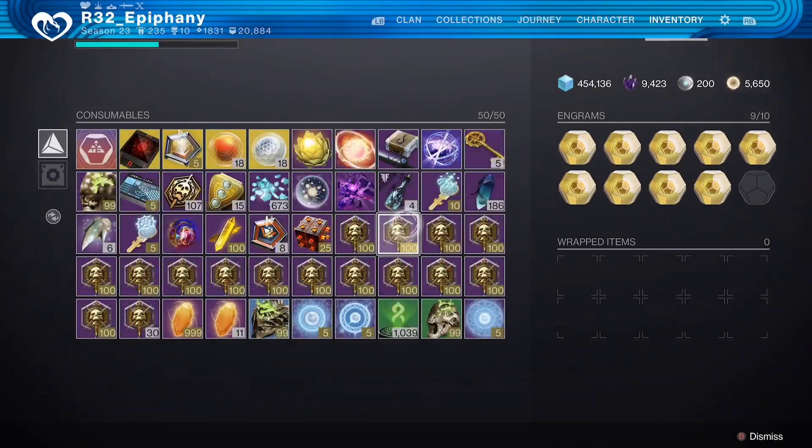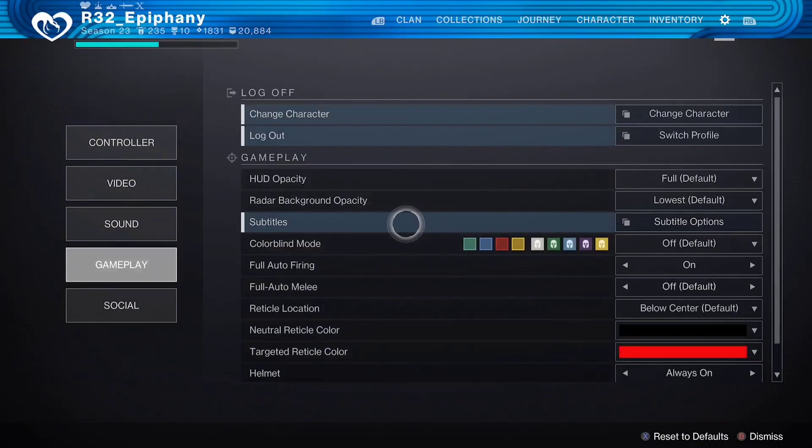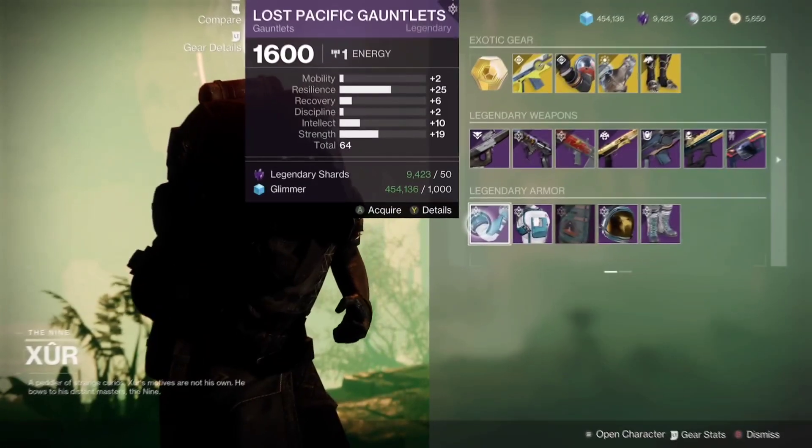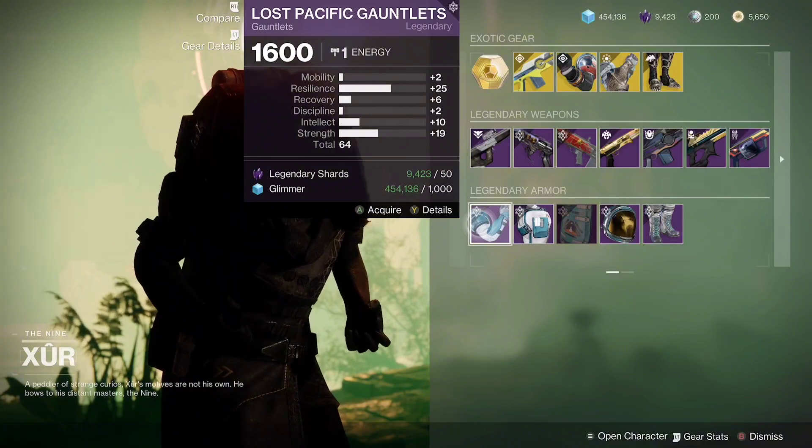Now we're going to get on our last character, the Titan, and see what the legendary armor rolls he's got look like. Let's hop over there. Alright, so now we're on our Titan — first we have the gauntlets.